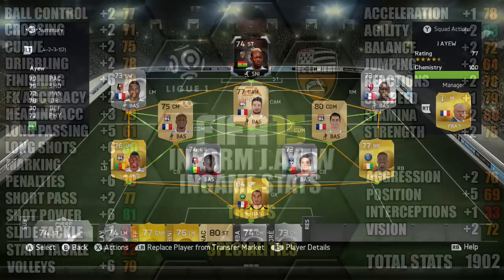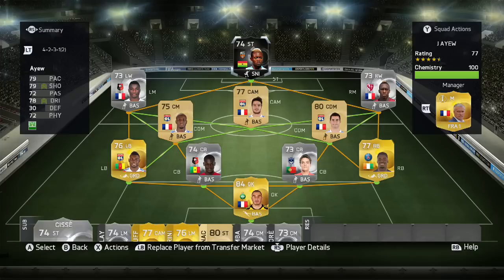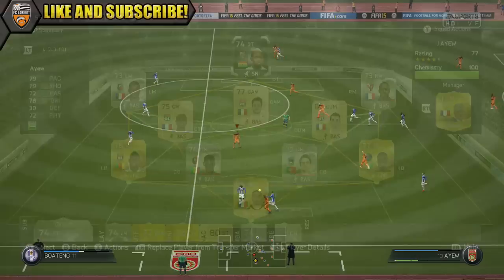This is the team we'll be using in-form Ayew in — a 4-2-3-1 League Earned team, silver and gold, with Ayew up top at striker. Now onto the gameplay so you can see how he was performing.